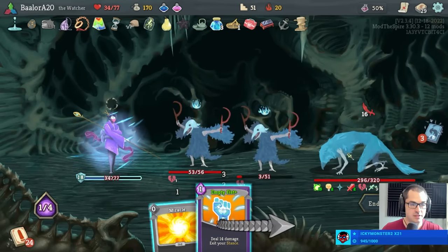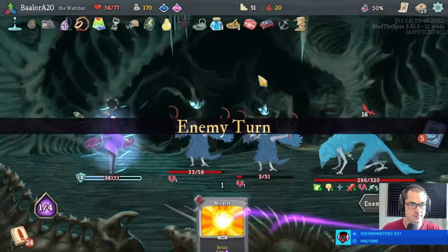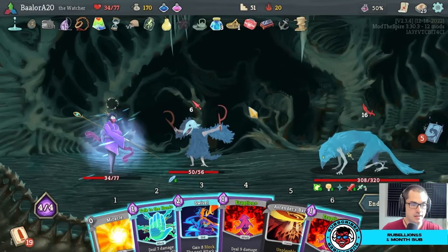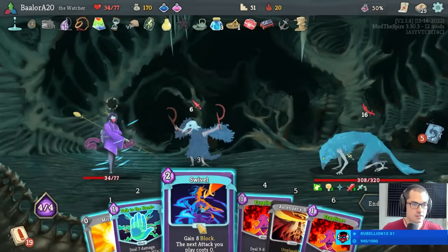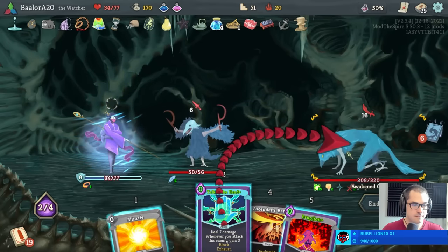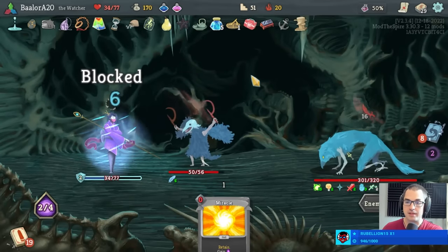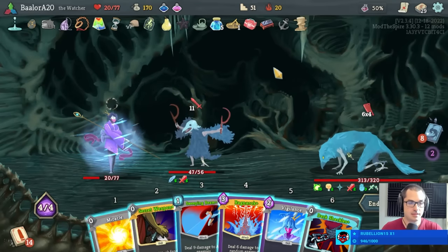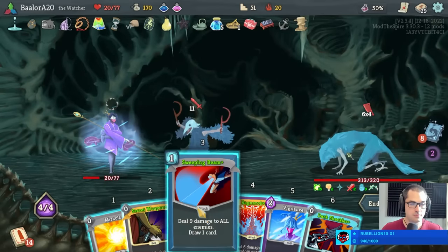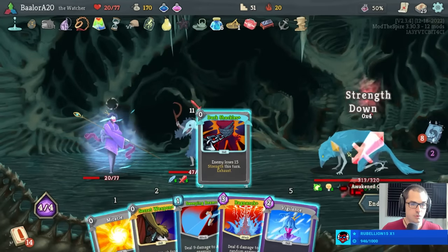I'll bank the energy, or we could just play empty fist and lose the two energy from calm. I don't want to play vault when we're full blocking anyway. Let's just end turn. Sad call. And then I draw this hand and I kind of wish I'd vaulted. That's what hit points are for. I think we'd prefer to win phase one without using both talk to the hands — only using one of them. Dark shackles on this turn, for sure.